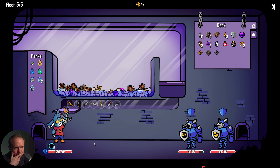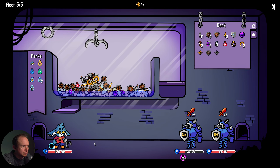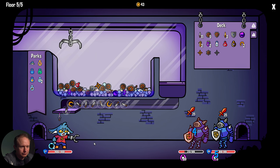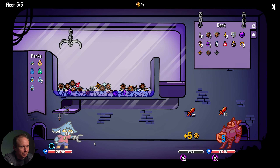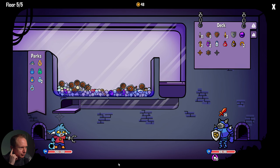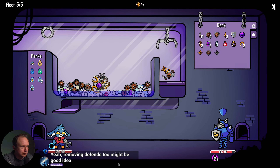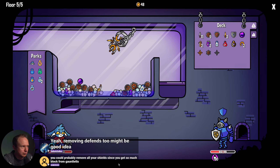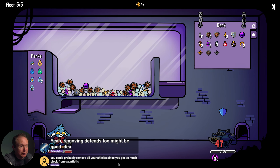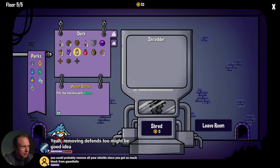Right now I'm mostly concerned with not taking damage. I will keep poison bath bomb — I'm just not going to keep water bottle. Water bottle has been dead weight for us. But I think poison bath bomb to convert some of our fluff is still good.